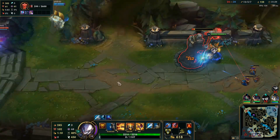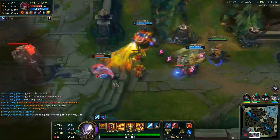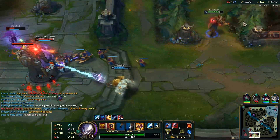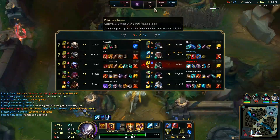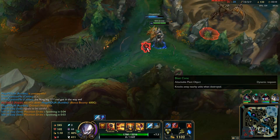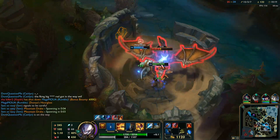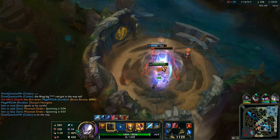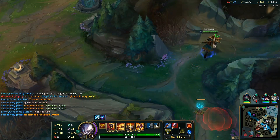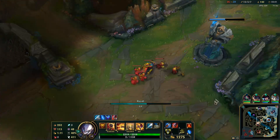Grab this tower real quick. Should have called that guy earlier — pretty strong. Let's back off here. Grab a free Mountain Drake. They're gonna come to it. Why'd you sweep when you see a pink ward right here? Now we're all a little tankier from that Mountain Dragon. I'm gonna grab my level 13 off these wolves and go back. We can just go tank here — we don't need any more damage. We'll go for Dead Man's to increase our speed even more.